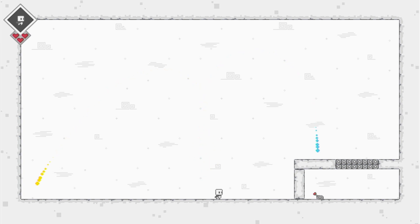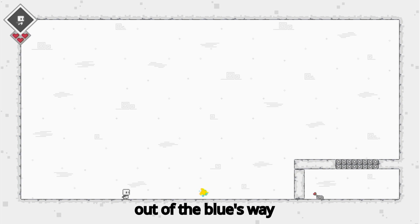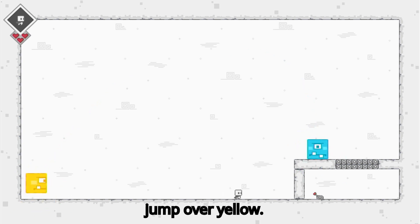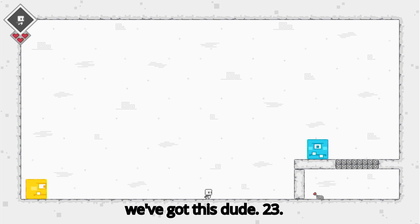What's that? Oh okay, I've got it. So I've got to get out of the blue's way and then just jump over yellow. Yeah — right, and then he'll go over there and we've got this dude.